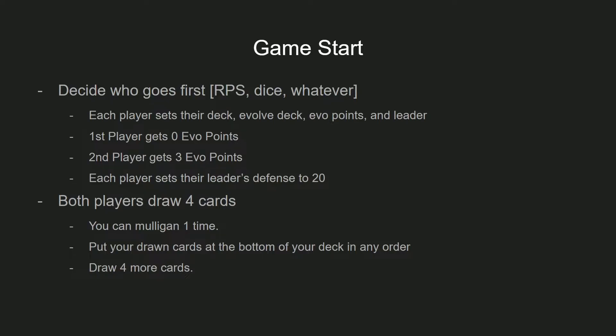When you mulligan, you look at the cards in your hand and put them in any order at the bottom of the deck, then draw four new cards — no shuffling at all. This is actually useful for some decks that don't want certain cards in hand, so you can bury a card at the very bottom of the deck. There's no penalty for mulliganing, so you can do it one time freely, and after that there are no more mulligans.